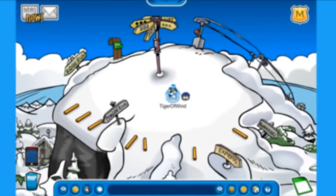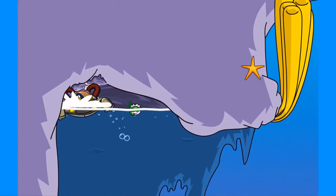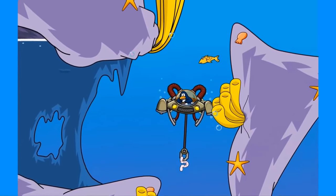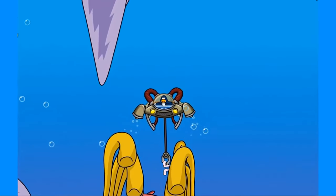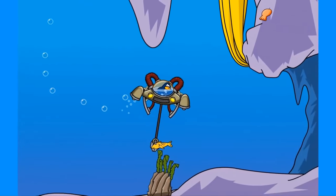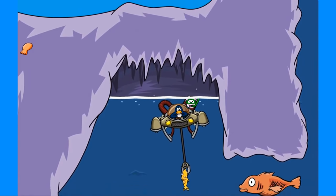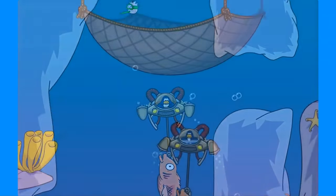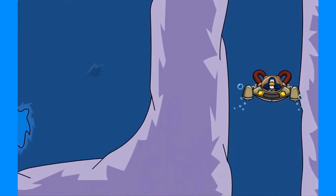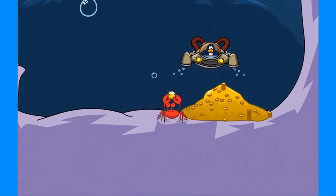On the Sled Racing level, you could find the cave on the left side, and if you used your Aquagrabber to ram the ceiling of the cave, you could actually make a little worm fall from there. You could put that worm into the net and get the worm stamp. But if you used that worm to capture the little Fluffy, and used that Fluffy to try and capture the mullet, and somehow managed to put the mullet into the net, you would get the mullet capture. If you then go to where the mullet was and go down, you would find the treasure of the Aquagrabber game.